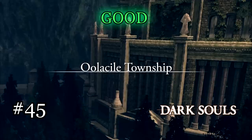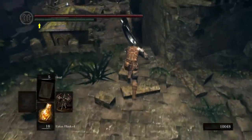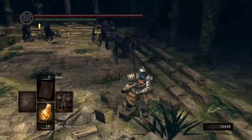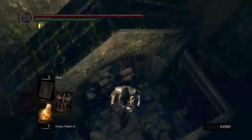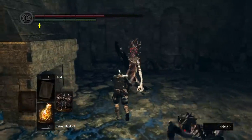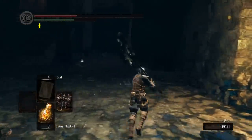In terms of atmosphere, aesthetics, and general location in the world, I love Oolacile Township — probably my favourite looking place in Dark Souls 1. I love areas that are in their own way beautiful, but also gloomy and foreboding, and that becomes more and more apparent as you go further into the town and discover the influence of the Abyss. I just wish we got way more of it — it's such a brief level. Then again, if expanding it meant more Oolacile Residence, maybe I'd have to pass.